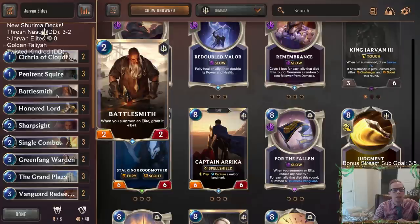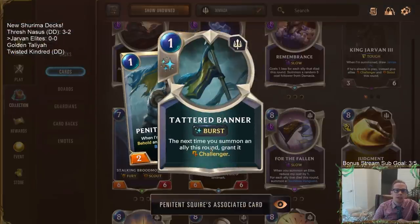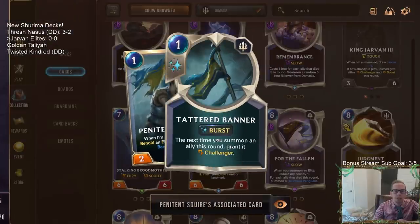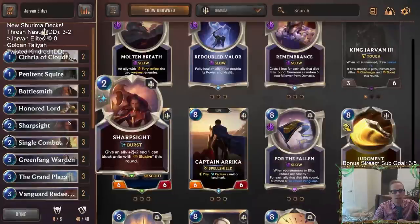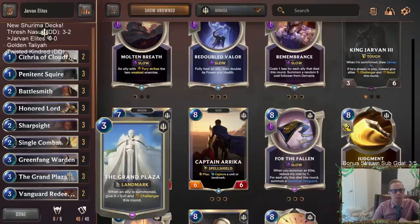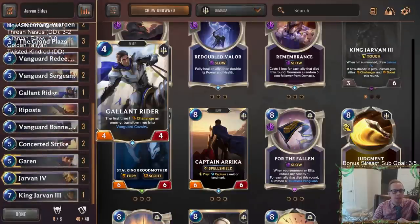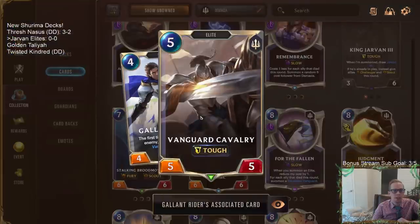The new expansion that just came out does have some new cards for Elites. We have Penitent Squire - which isn't technically an Elite, but it does create a Tattered Banner in hand if you behold an Elite - and that could be really valuable, granting something Challenger. We also have Honored Lord; the first time it challenges an enemy, give it Barrier. But if we use the Tattered Banner or Grand Plaza, we can give it Barrier, and that's really what we're using for a Challenger here.